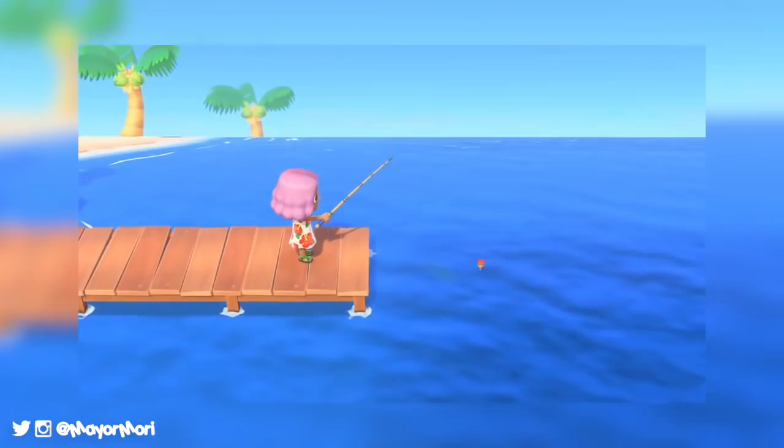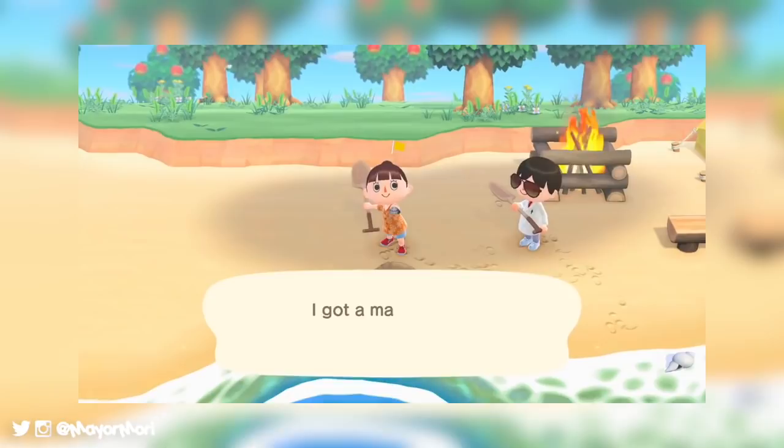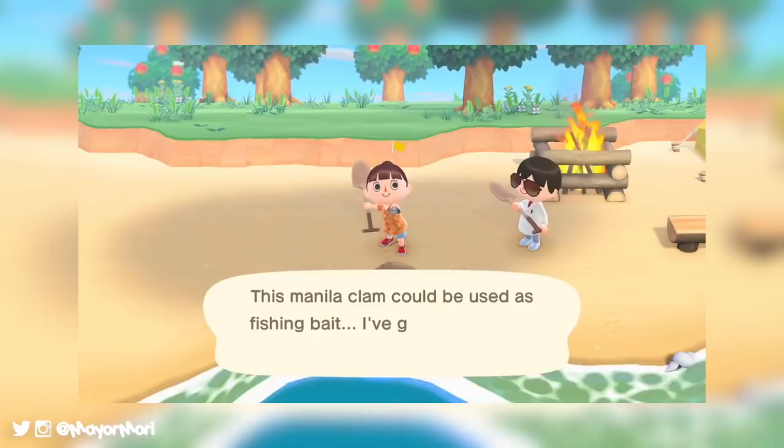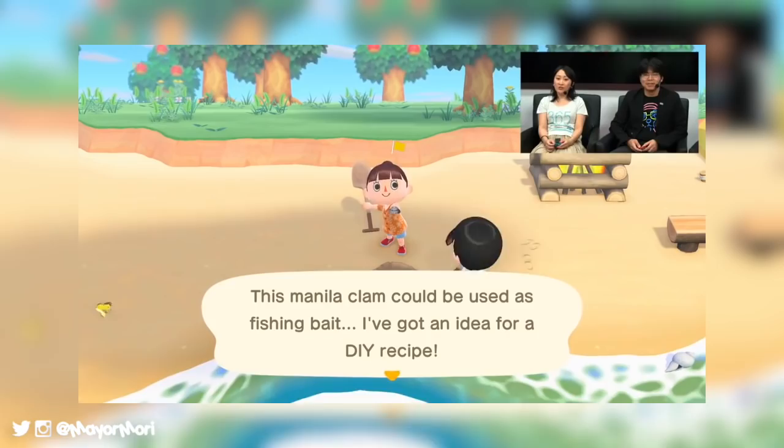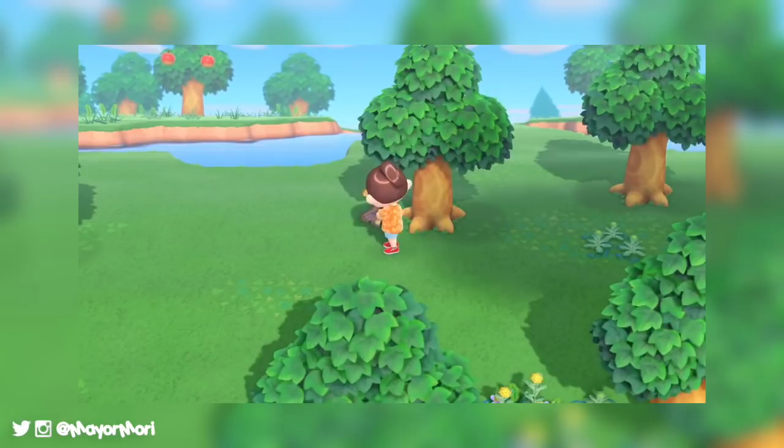It appears bait is consumable and will need crafting. Here you can see the player digging up a manila clam. So it looks as though we can catch clams and use them to craft things like fishing bait. This is the only example we've seen so far but there could be others — maybe different kinds of bait for different areas of the island or even for different types of fish.